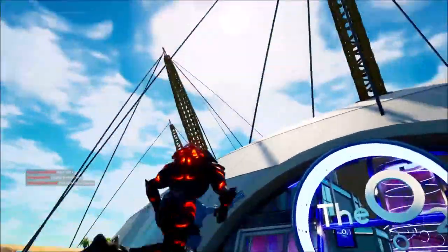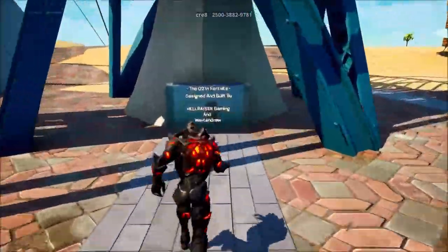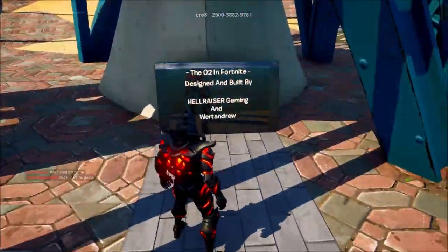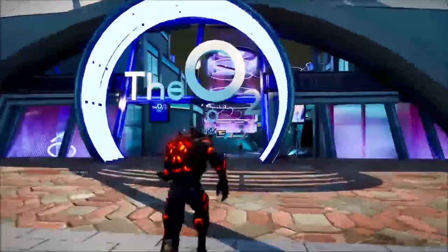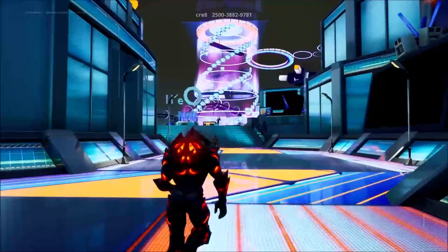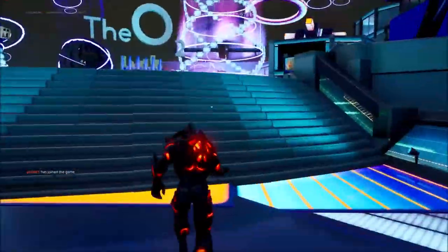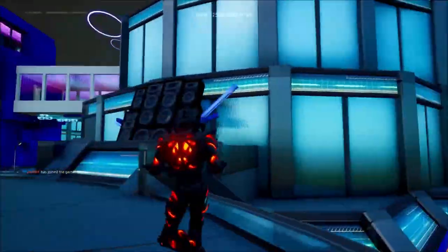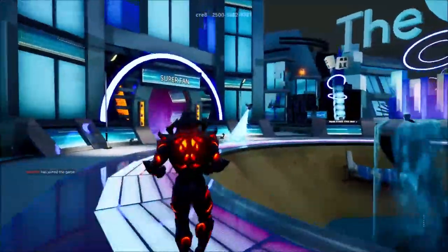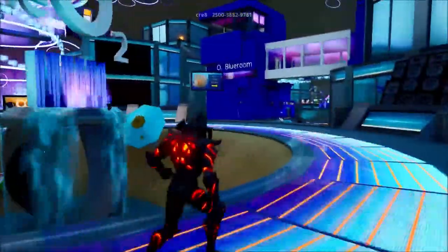What's up guys, welcome to the O2 Arena in Fortnite Creative. As you can see on this board, me and Andrew built it and it looks absolutely insane. This dome took many many weeks to build. Let's talk about how to complete the actual arena. There are many rides here: Typhoon, Ball of Fame, the hover thing with the hoverboards, O2 Blue Room, Backstage, and others. I'm going to go through them one by one.